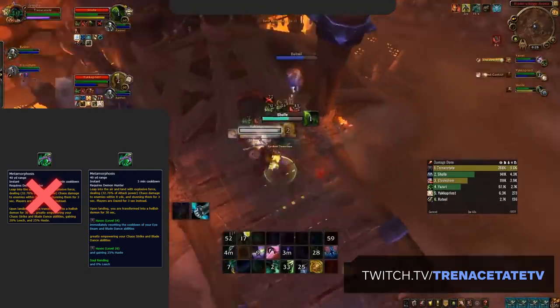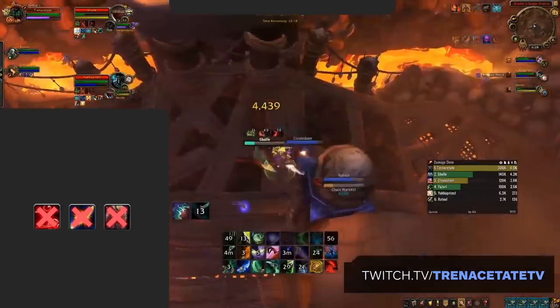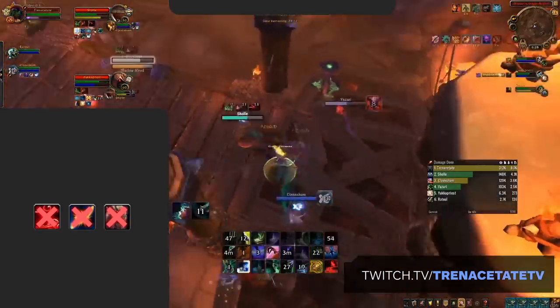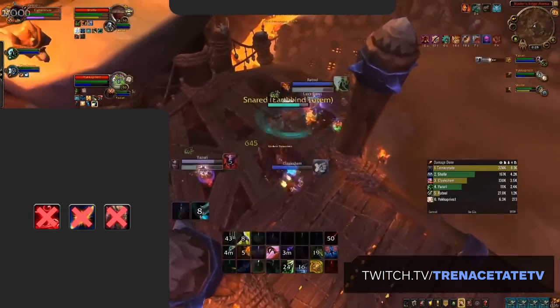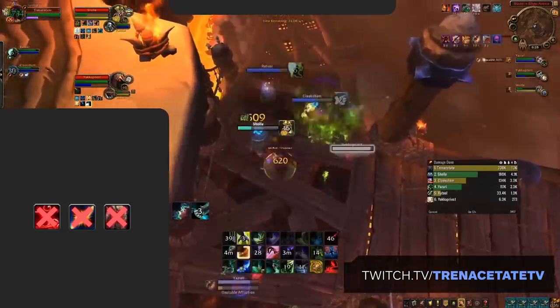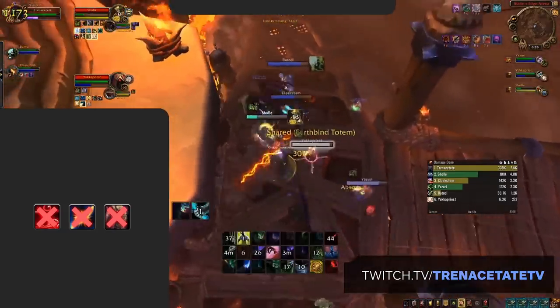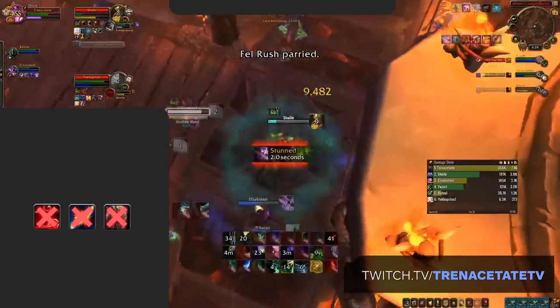To complete the trio, Demon Hunter's sustained leech has also been toned down, with a 5% nerf to Soulrending while no longer granting an additional 10% while in Metamorphosis, and removing the passive leech from meta and instead combining it with Soulrending. On the offensive side, Demon Hunters are also a lot weaker, thanks to the removal of Borrowed Power — the loss of Azerite traits like Eye of Rage, Burning Soul, and Gushing Wound, Drestagath Trinket, and Reaping Flames — means that Demon Hunter actually lacks quite a bit of damage output.